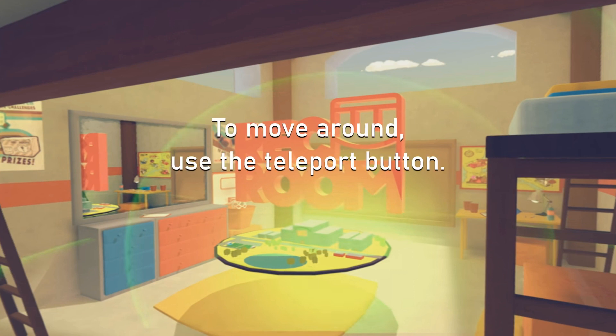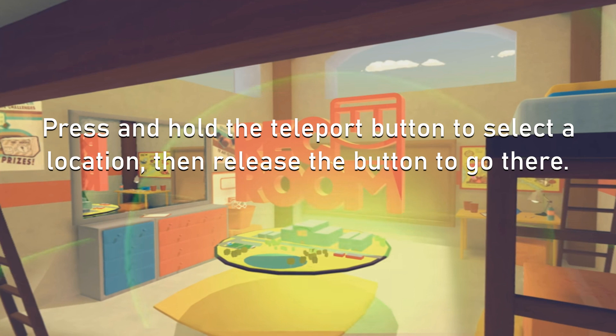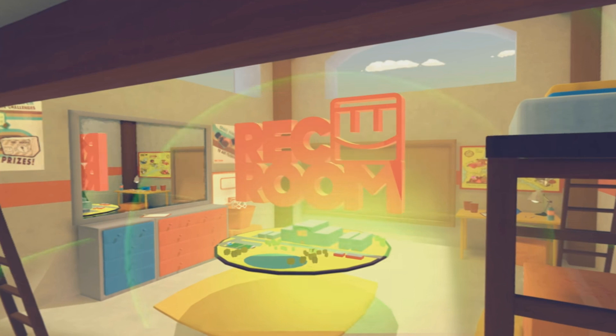To move around, use the teleport button. Press and hold the teleport button to select a location, then release the button to go there. Great!